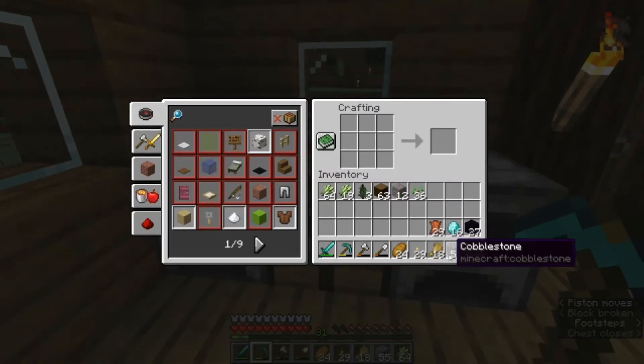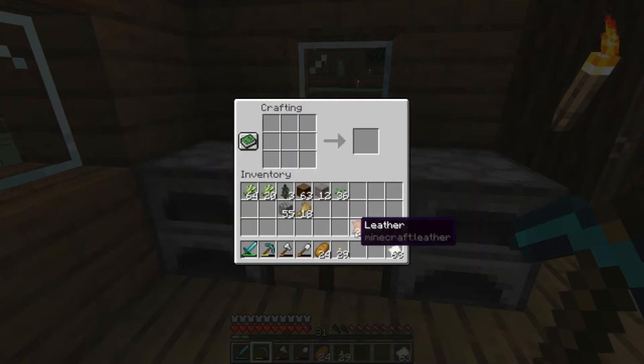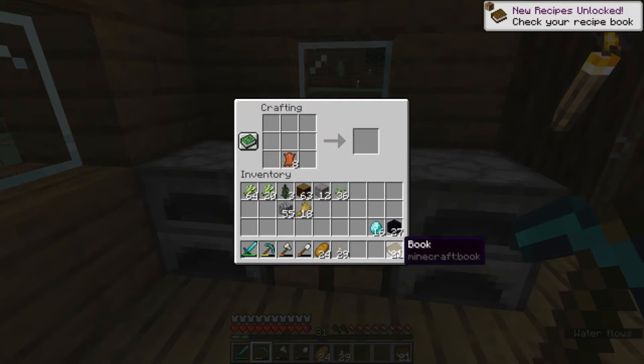What we're going to do first of all is make ourselves a whole bunch of paper. That's done by just putting three pieces of sugarcane in a line just like that. Then you just put the paper in a line again with a piece of leather, and I believe it works in any position around there, and you'll make yourself a book. So as you can see we've made ourselves 21 books.